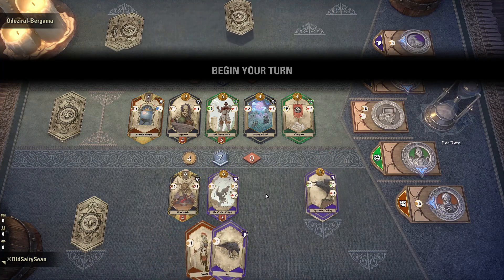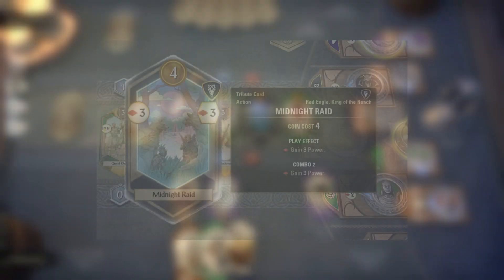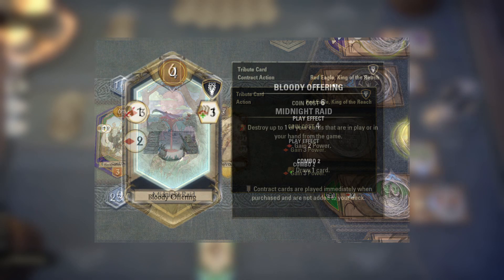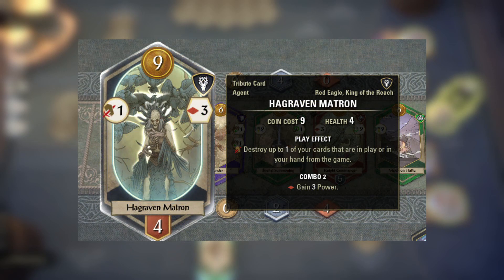Card deletion isn't the only tool in Red Eagle's deck — it's also very good at power gain. Cards like Midnight Raid can provide great power for relatively low costs, while cards like Bloody Sacrifice or Bloody Offering give you power while also destroying cards. More importantly, none of the Red Eagle cards have a higher combo than two, meaning that you don't need to build around them, making them great flex deck options.